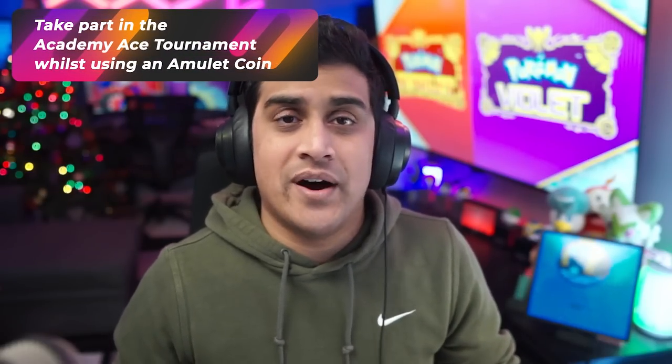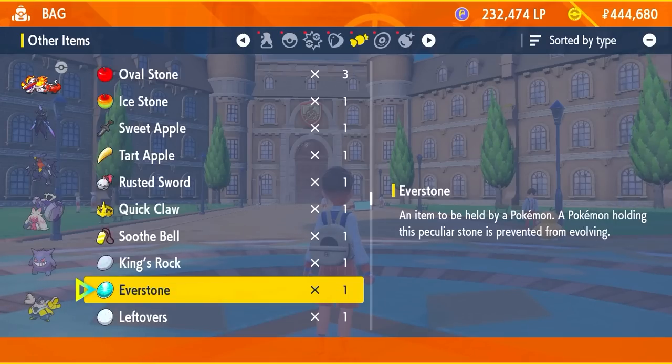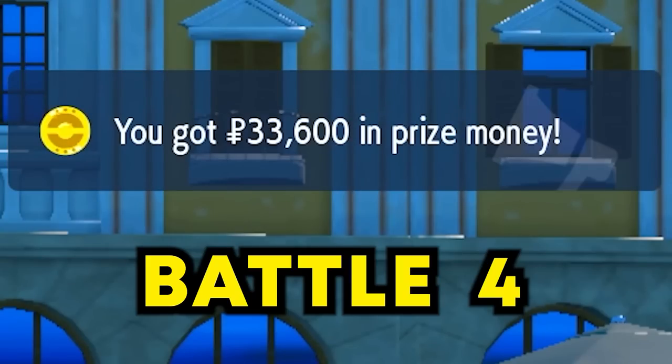A really good end-game strategy to get a lot of money is the Academy Ace Tournament. This is accessible in the post-game — just walk into your academy depending on your version and talk to the desk receptionist. He'll mention the Ace Tournament. Once you enter, you fight four trainers. If you have the Amulet Coin attached to your main sweeper Pokemon, this should take about 20 minutes or less and you should net over 100k — specifically 100 to 120k per run with the Amulet Coin. Using Payday or Make It Rain alongside this might be worth the extra money too.